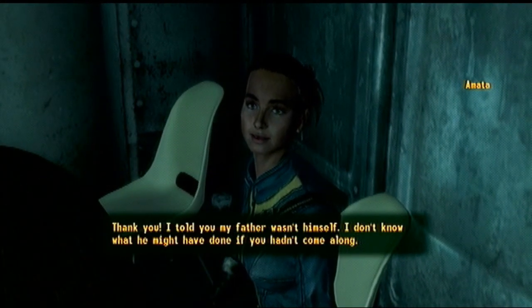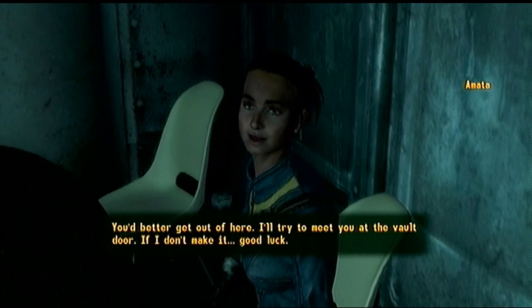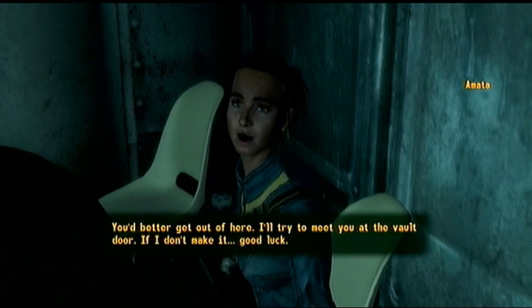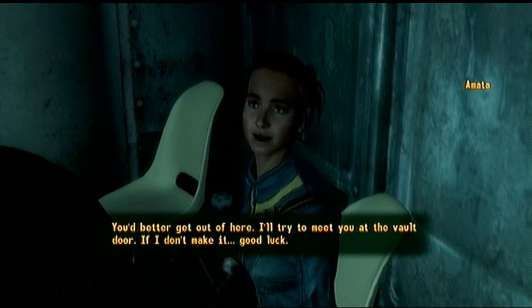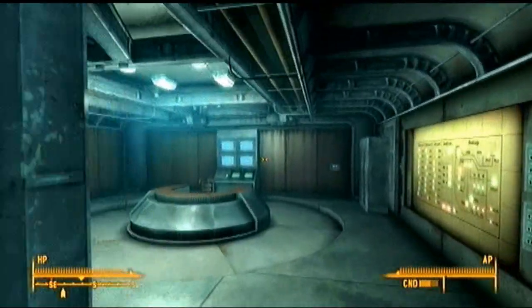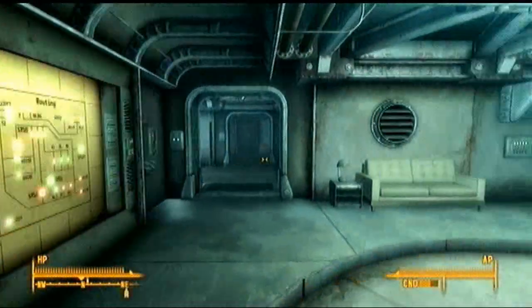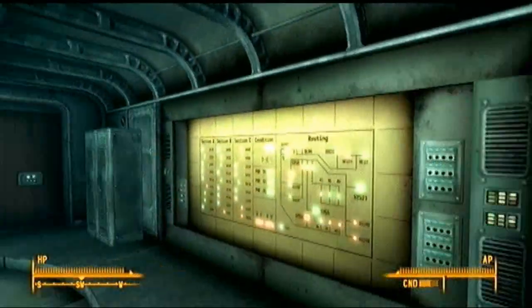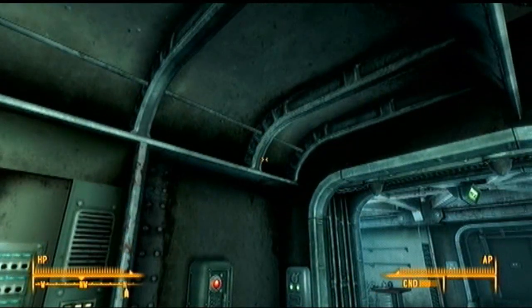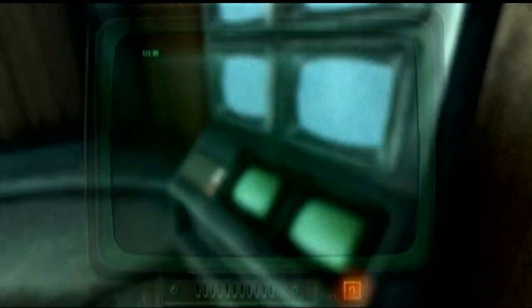Amata says: I told you my father wasn't himself. I don't know what he might have done if you hadn't come along. You'd better get out of here - I'll try to meet you at the vault door. If I don't make it, good luck. I'll see you there, Amata. So we got the password and stuff, we got like 10 different keys. They've used so many ways to get out of here - pickpocketing the Overseer and more. We finally made it to this terminal, let's just activate it right here.